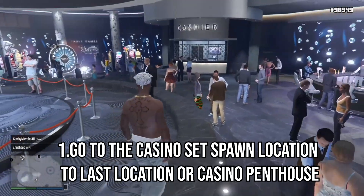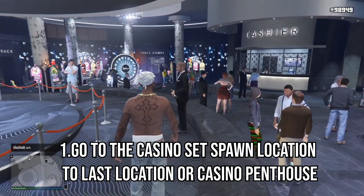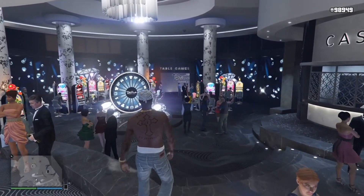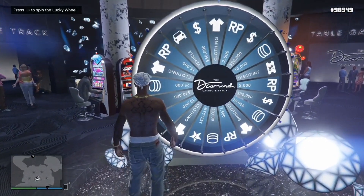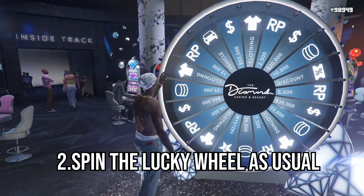Now we're going back into the game. The first step is to head towards the casino and set your spawn location to either last location or the casino penthouse if you do actually own one. If not, just set your spawn location to last location — this is going to make it faster as you'll spawn right next to the casino. Once you've done that, make your way over to the lucky wheel and spin it as normal.